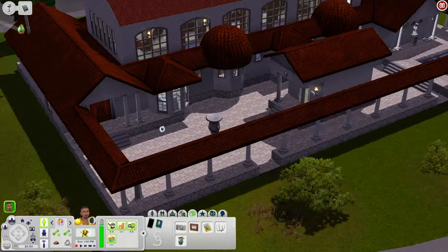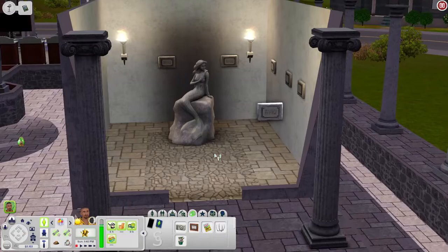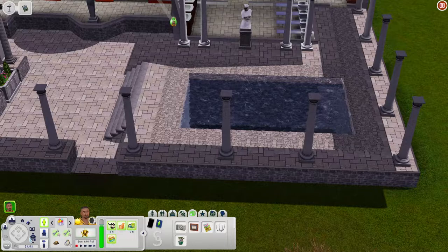In a little room there's a mermaid statue — pretty cool. There's also another pool area so sims can swim there as well. Tons of places to swim on this lot.